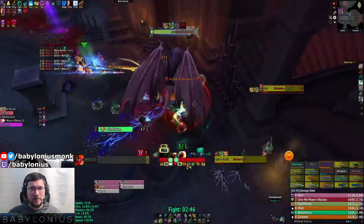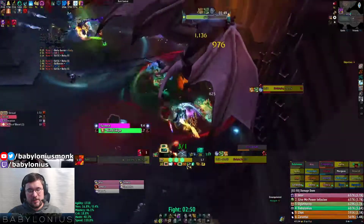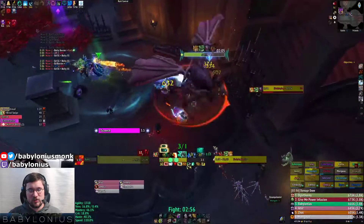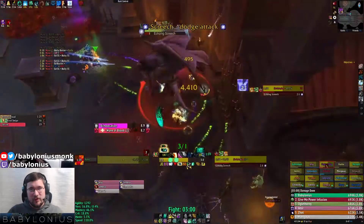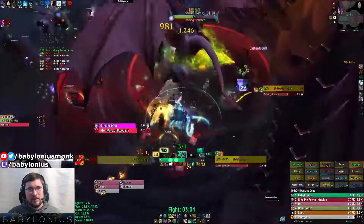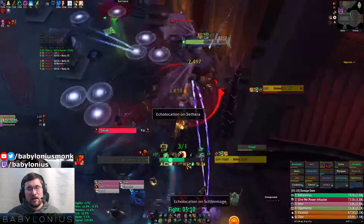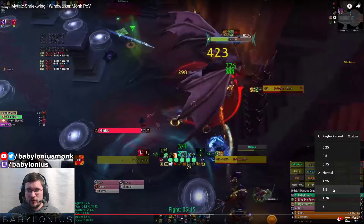There's not much else beyond this. As you can see, Jester there gets targeted by echolocation and has to run out — you'll want to take that as far away as you can so as to not eat up the space you'll need to be moving around. If you get echolocation, that's another situation where using Transcendence or Windwalker's significant movement abilities can be very useful.